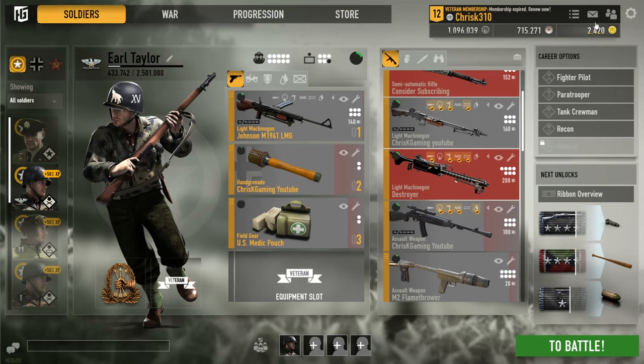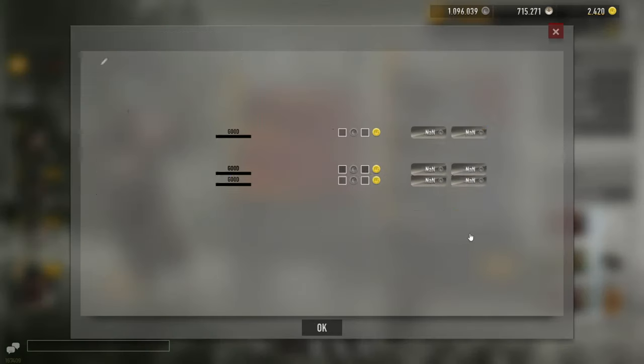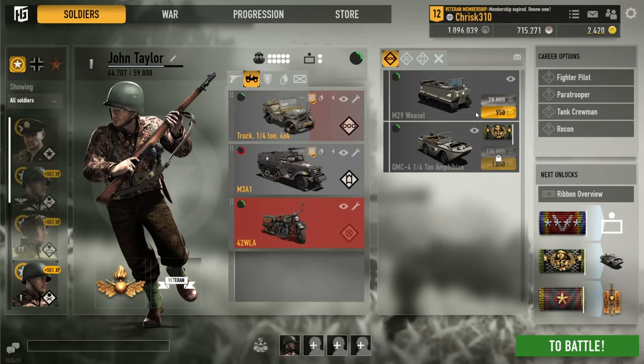Use gold wisely. Gold can be overlooked when you could use it more efficiently than credits. Generally, gold is a better option for small repairs when you absolutely need the credits, or for a bigger expenditure if you have a bunch laying around.